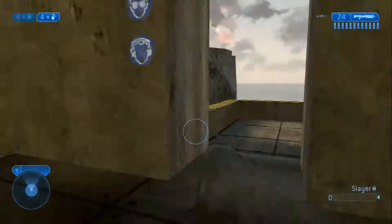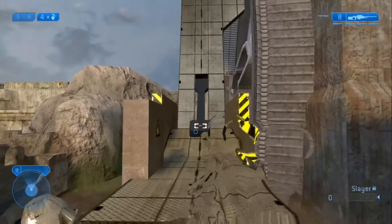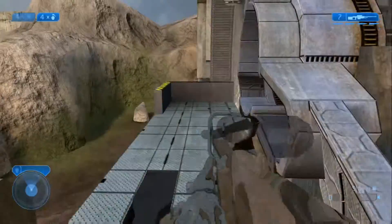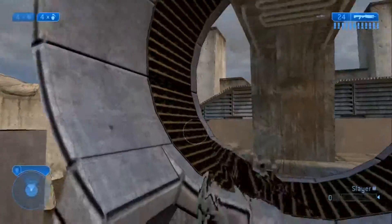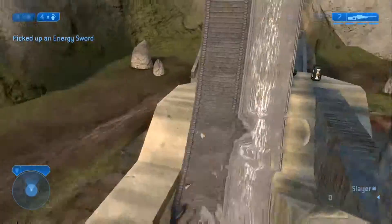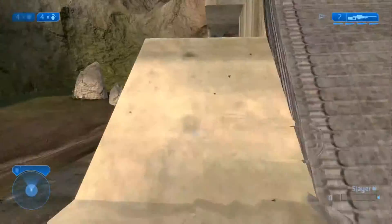There is a breakable bridge right here. You can melee it or shoot it once with a sniper - whatever you want. It makes a lot of noise so people will definitely know that you're coming. Down here there's a sword. In Last Resort there's Camo down here.